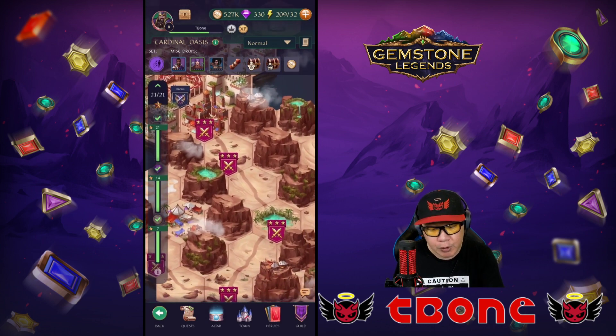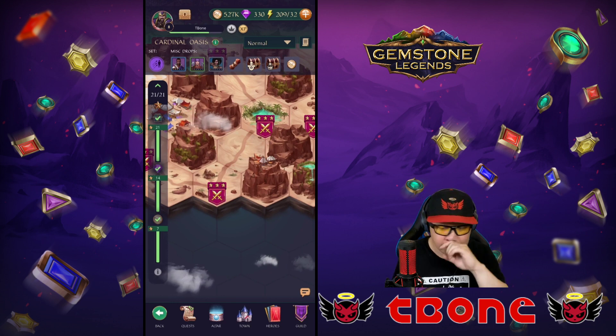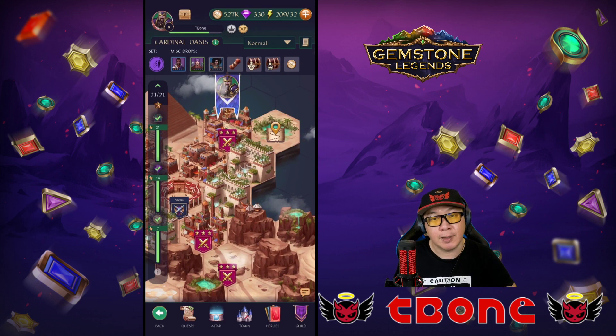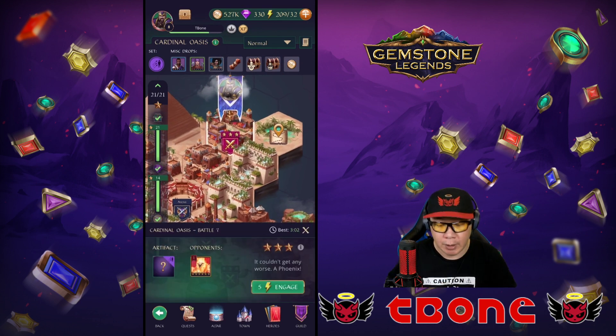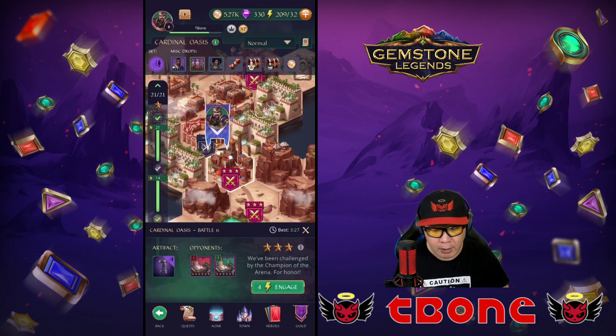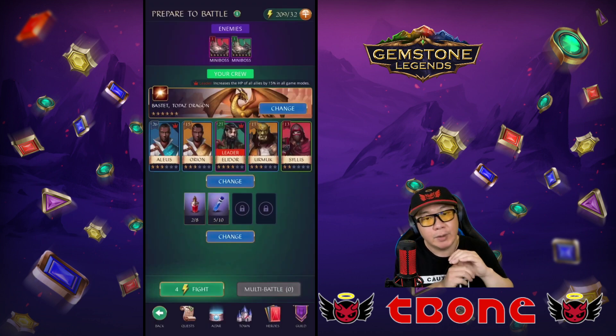As you play, you'll notice you're going to have different paths you can take and make choices there. What I want to go through is basically, once you decide to engage in combat, what are some of the things you need to consider? Let's not do a boss fight — that might take a bit longer. Let's do a regular fight with some mini bosses. We'll go ahead and engage.